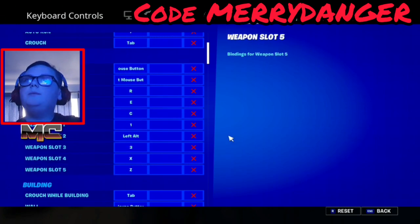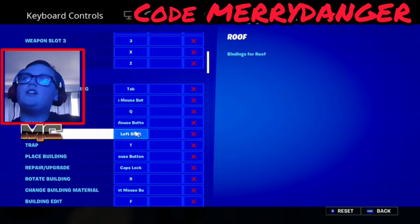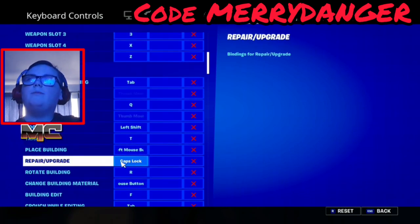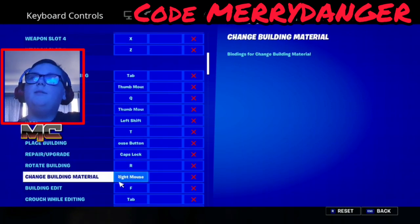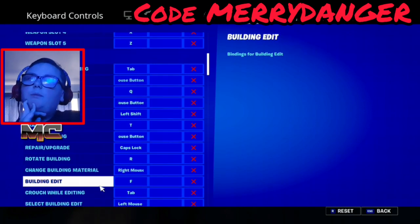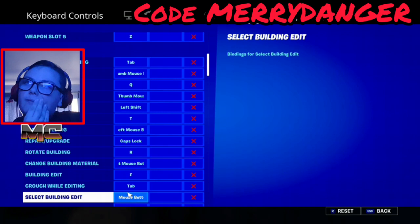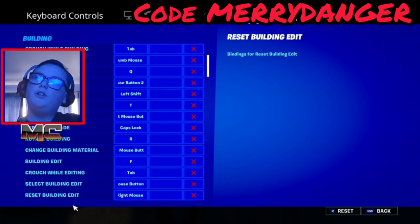Crouch while building is tab. Repair/upgrade is caps lock, rotate building is R. Change building material is right mouse button, building edit is F. Crouch while editing is tab. Select building edit is left mouse button, reset building edit is right mouse button.